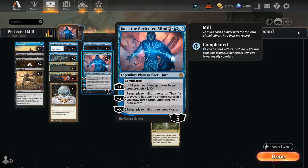The plus-1 can shrink an opposing creature down, giving it minus-3/minus-0 until our next turn. The minus-2 can mill a player for 3, and if any graveyard has 20 or more cards in it, we draw 3 cards; otherwise we draw 1. In a deck that's actively milling the opponent, we can pull off the draw-3 with Jace quite often. The minus-X says target player mills 3 times X cards, so if we play Jace for 4 mana, we can immediately mill for 15, which can sometimes be enough to close out the game.